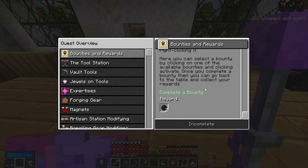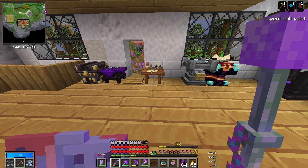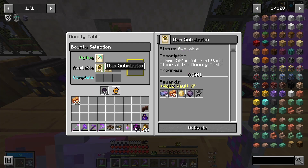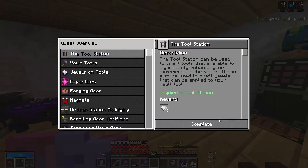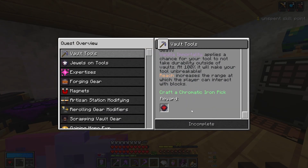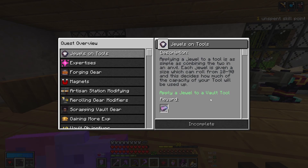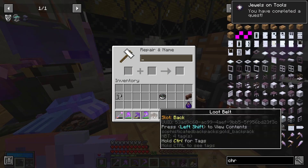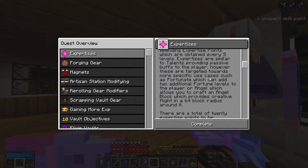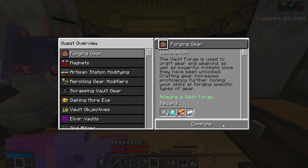This quest is telling you all about bounties — we have to complete a bounty. We already have one going, but hopefully the others have re-rolled. Submit 501 polished vault stone at the bounty table — we can do that. This quest is all about the tool station — acquire a tool station, complete. Now all about vault tools — craft a chromatic iron pick, complete. Apply a jewel to a vault tool — let's just add the jewel they gave us onto the chromatic iron pick. I have reached vault level 5, and this is telling you all about the expertise system we talked about at the start of the episode. Acquire a vault forge, complete.